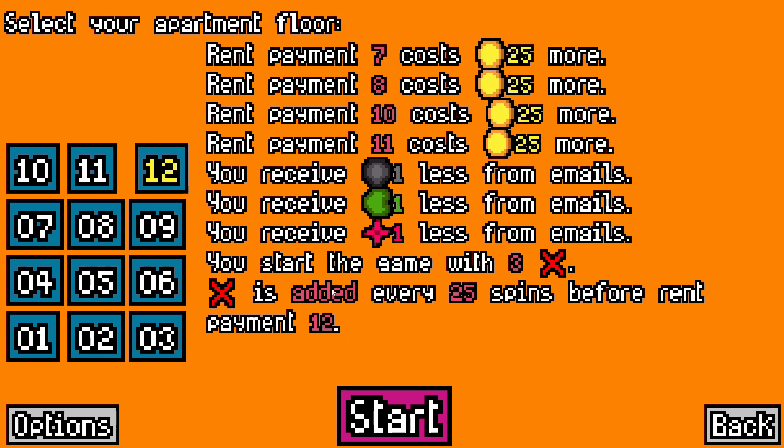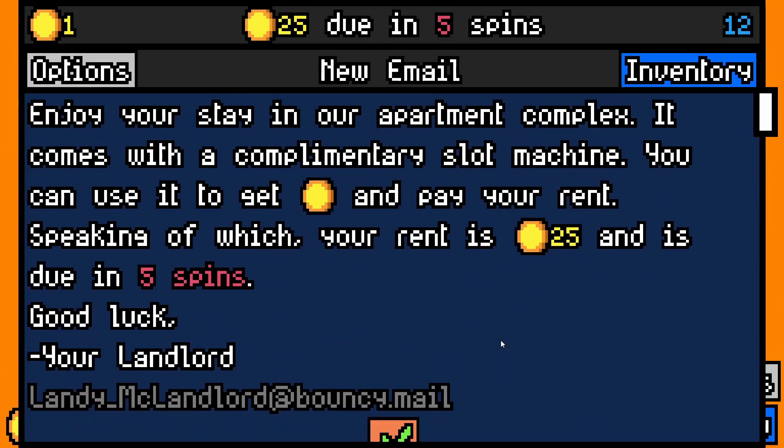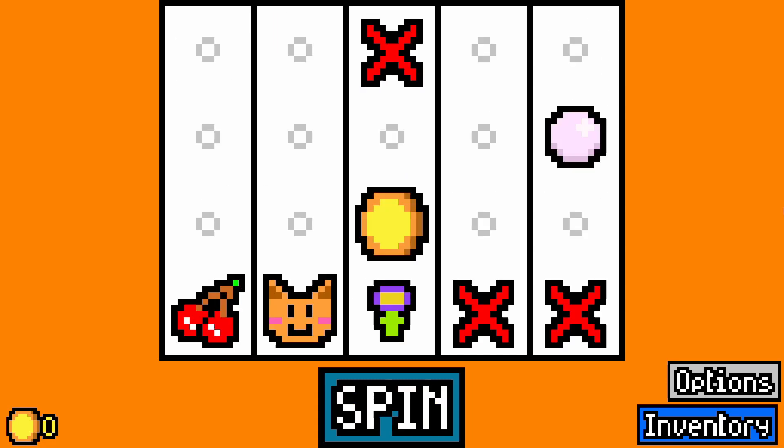We have got to tackle floor 12 on our next video here. No challenge again in this case. Rent payments 7, 8, 10 and 11 cost 25 more. Some drawbacks there - we get one removal, re-roll and essence token less from emails. We start the game with three duds and we get a dud every 25 spins before rent payment 12. Let's carry on and see what we can do.